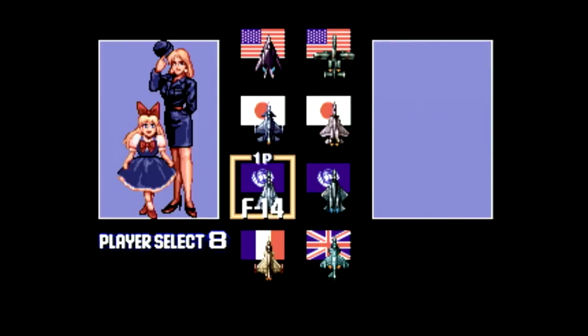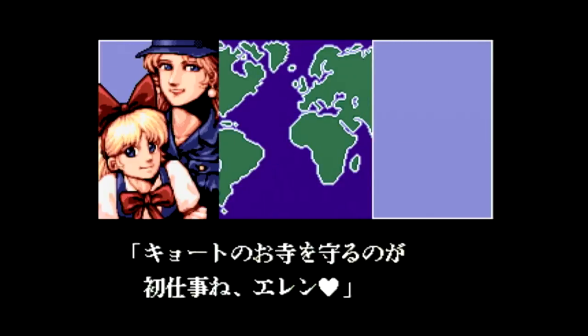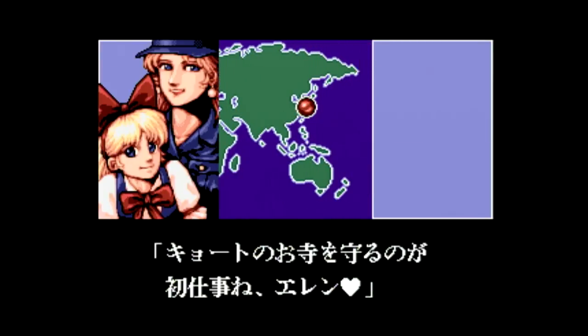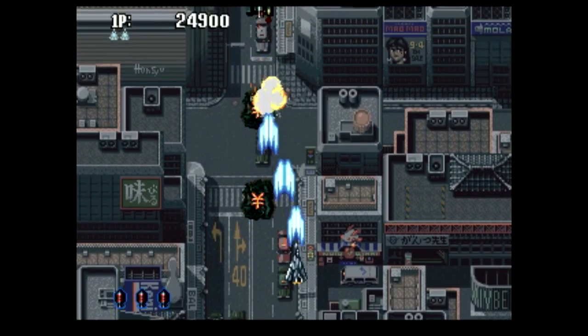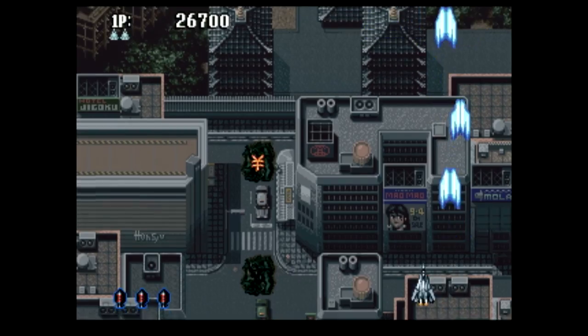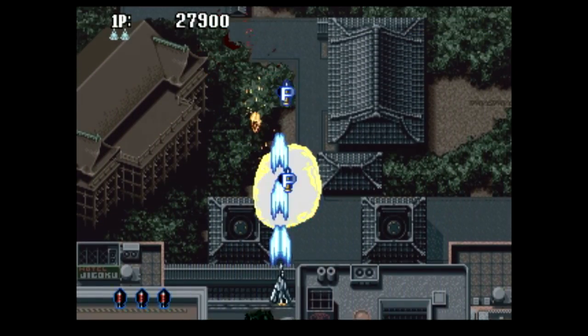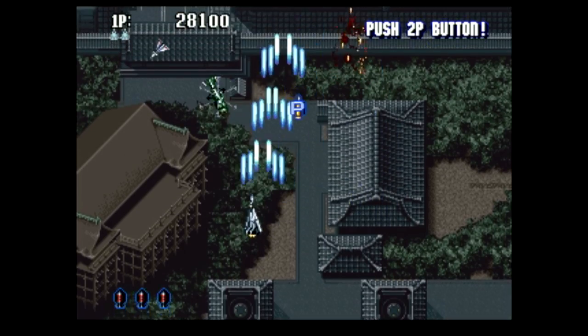Flying robots, flying children, flying dolphins — why, it must be Sonic Wings 2 for the Neo Geo CD, a mid-90s vertical scrolling shoot 'em up where you do just that: shoot everything and blow it up.